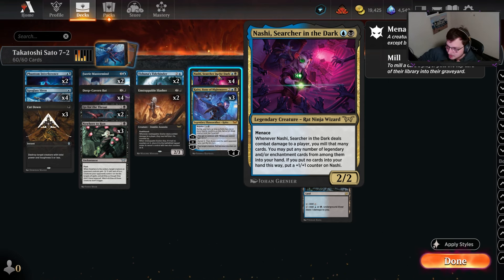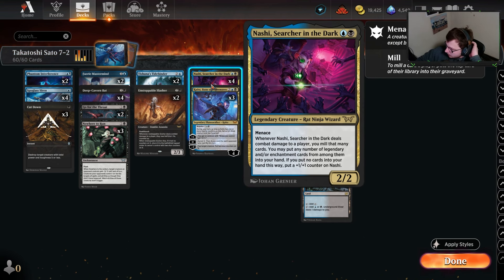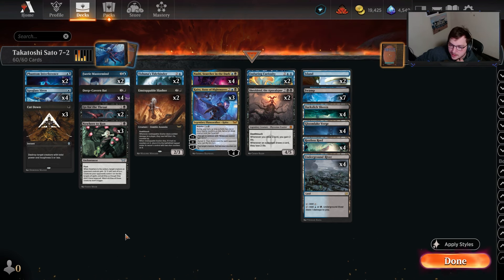This deck specifically got fancy and played Nashi and Kaito. Nashi has menace — it's a 2/2 for a blue and a black, so it has a little difficulty casting early since blue-black super early is sometimes hard, especially in the aggro meta where you have to use maybe an Underground River, taking one damage which could decide a lot. Whenever this card deals combat damage to a player, you mill that many cards.